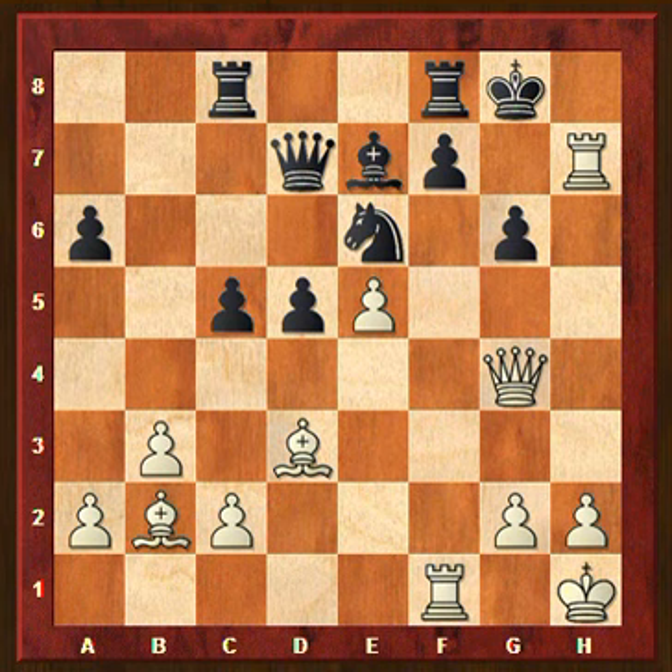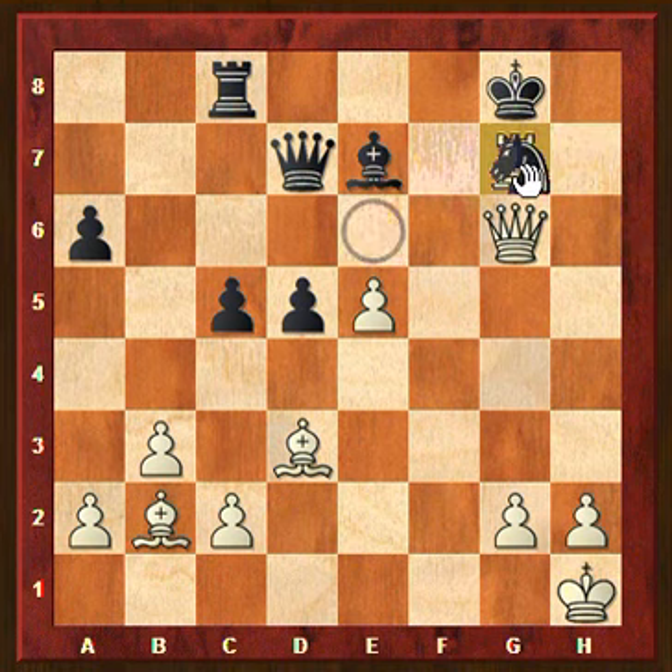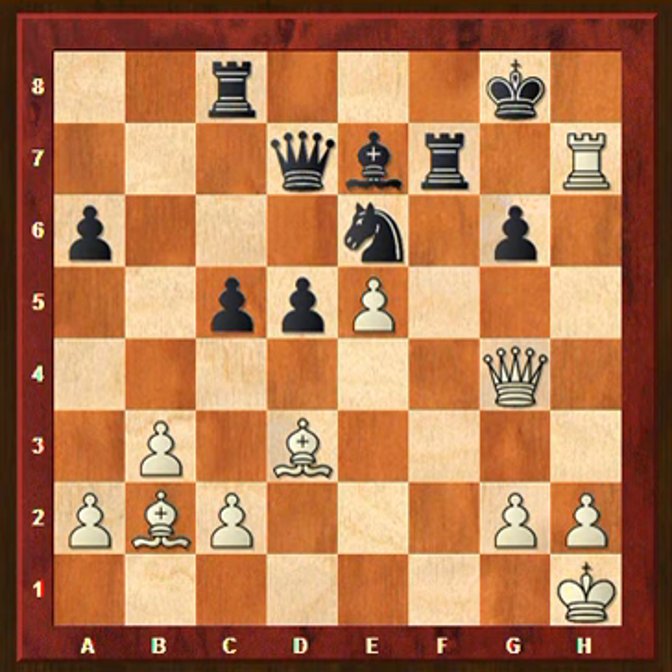Of course before we execute such a move we need to calculate what happens if the king goes to g8. In that case there are again different options of continuing the attack. Perhaps the most clear one is following the same idea of rook takes f7, because here we are threatening to take on g6 followed by checkmate. So rook takes f7, and then again the same check. If the king goes to f8, there is queen takes f7 checkmate.